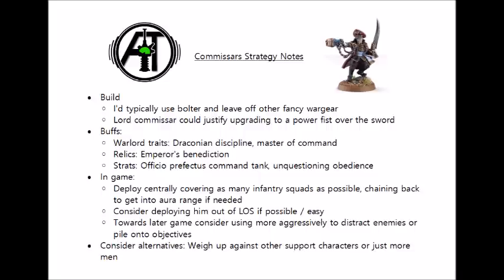One other nice stratagem you can use for Commissars is Unquestioning Obedience from the new Militarum Tempestus stratagems. This is a one command point expenditure that gives your Commissar a 12-inch aura of fearlessness for all friendly Militarum Tempestus. Could be handy in a pinch if you're expecting to take multiple squads with casualties for morale, though I think this is quite a niche one.